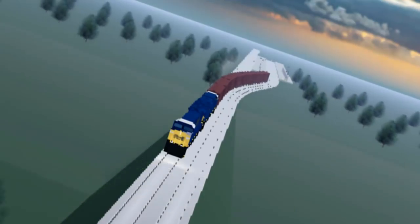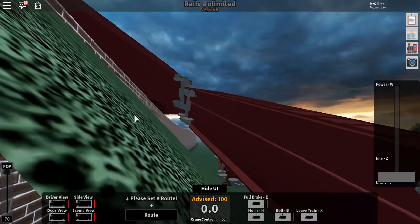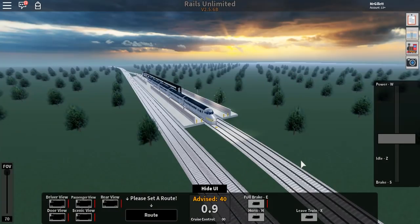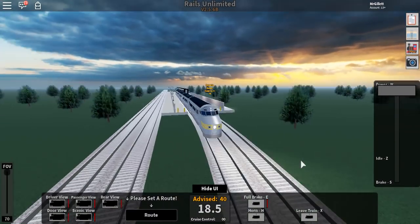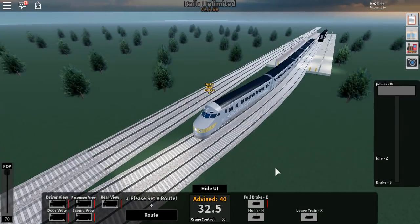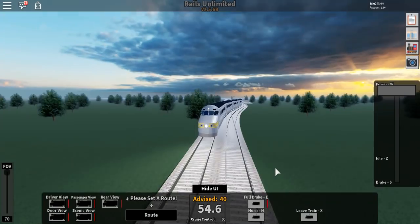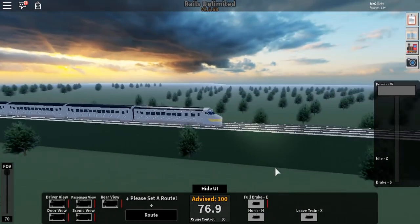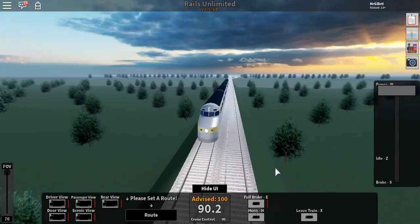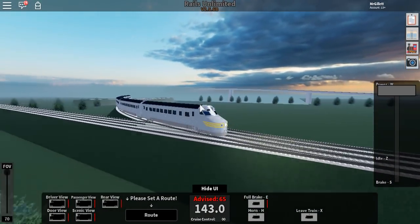All right, we are back with CSX. Now, this is a pretty old locomotive — this has been in the game since forever. I think the first video I did on this game it was in here, and that video was like a year ago. So yeah, this is a pretty old train in the game, yet it still remains a good train. It's pretty detailed, it's got some nice paneling on the side, and it goes ludicrously fast.